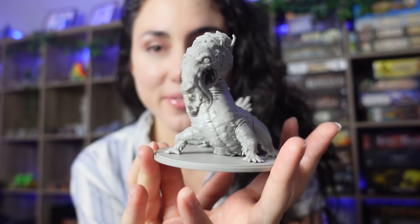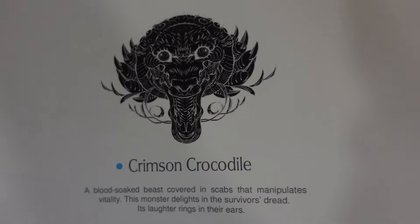Hi guys, we're back from the holidays and ready to go back to my full normal schedule. So I'm just going to paint something that's been annoying me that I haven't painted yet because I've been using this model a lot — it's the Crimson Crocodile from Kingdom Death Monster, the new Gambler's Chest. I've been playing it a lot. I'm really, really enjoying it.